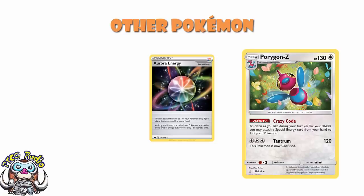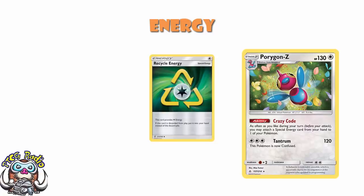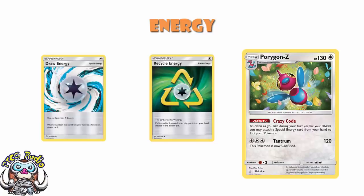Now in terms of energy, we do actually need to spend a couple of minutes talking about the energy — there's a bunch we play. We play Recycle Energy. Recycle Energy is great — if it gets discarded from play, it goes back to your hand. And bearing in mind that when it goes back to your hand, you can then just reattach it next turn using Porygon-Z — that's pretty gosh darn good. We play Draw Energy: when you attach it to one of your Pokémon, you draw a card. Bearing in mind you're playing just a whole bunch of colorless energy, why not play a little bit of Draw Energy?